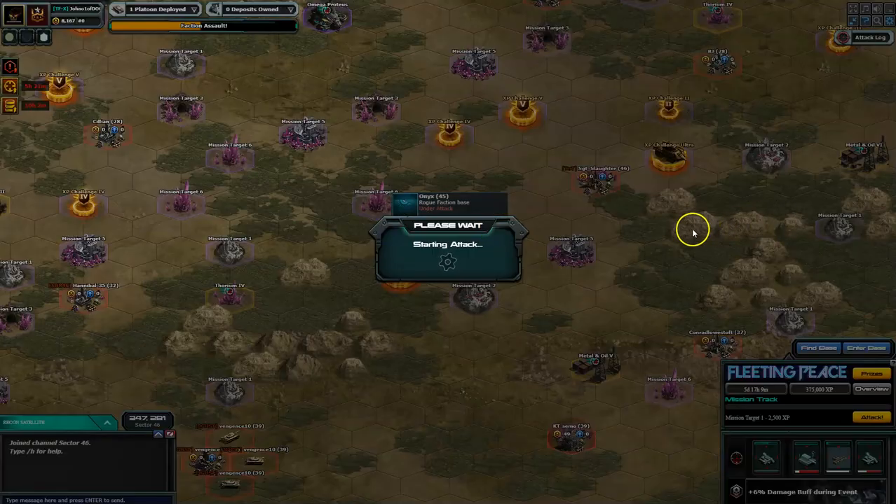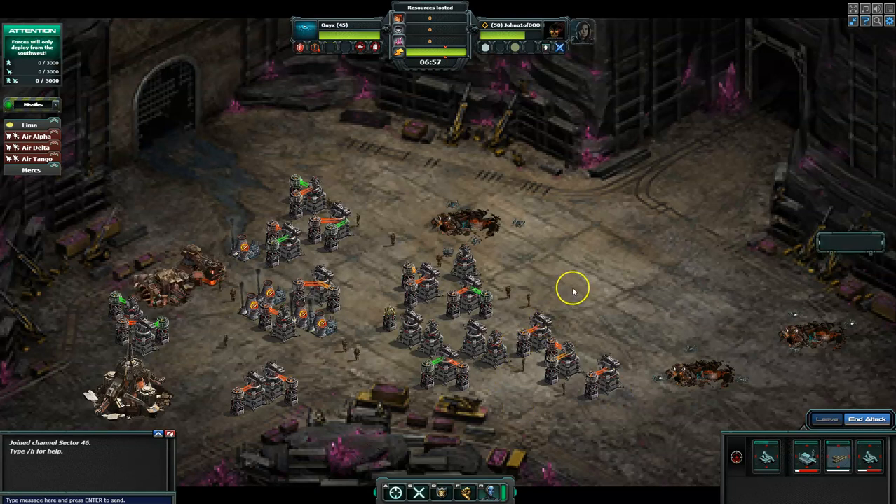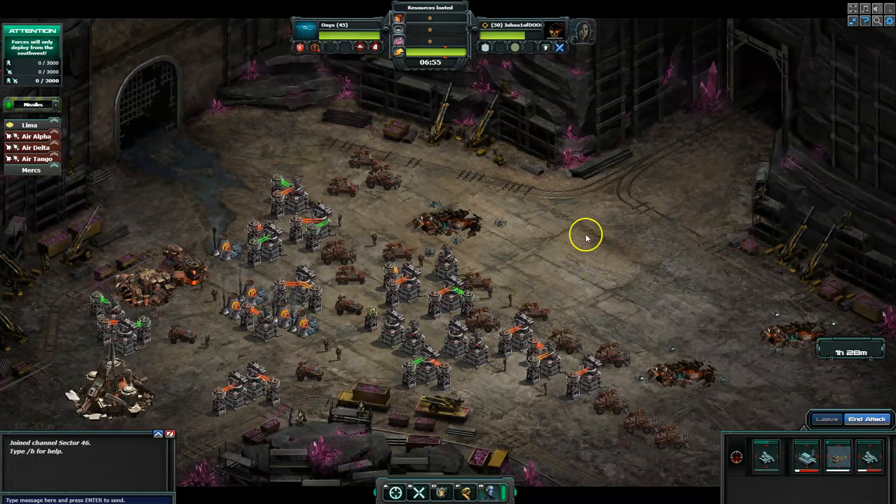Hey, what's up guys. From challenge 3 onwards with the bounty hunter, you don't want to be putting any bounty hunter clones or drones near the viral turrets — that's the green ones here.